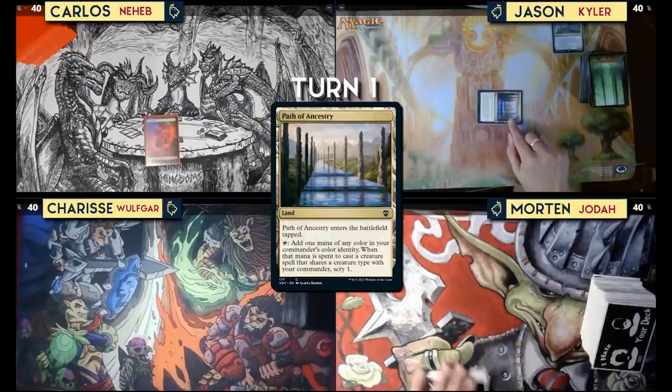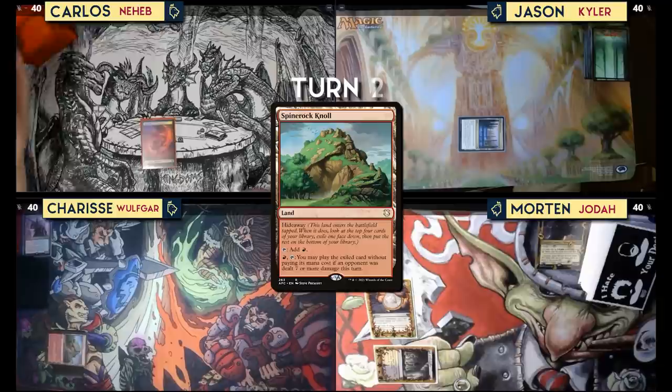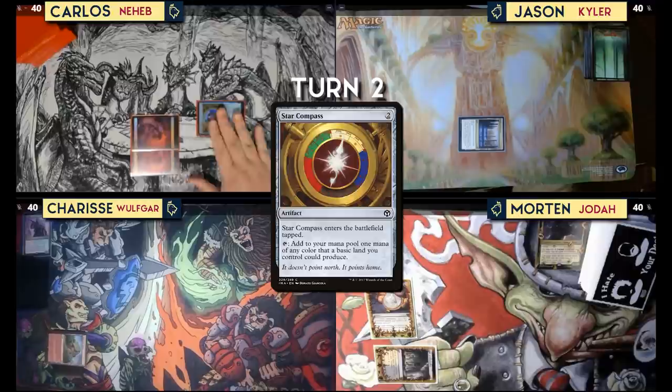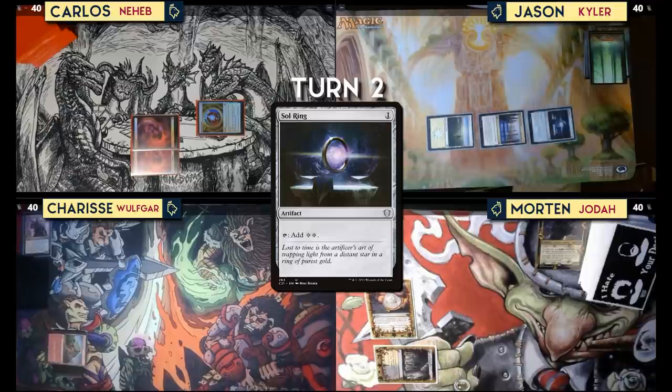Draw for turn, play a mountain and pass. Draw for turn, play a Path of Ancestry tapped and pass. Draw for turn, play a Vault of Champions, tap that for Amulet of Vigor, and pass. Play a Spine Rock Knoll, hide something away and pass. Draw for turn, play another mountain, play Star Compass — it comes in tapped and can make mana based on basic mana I can produce — and pass.